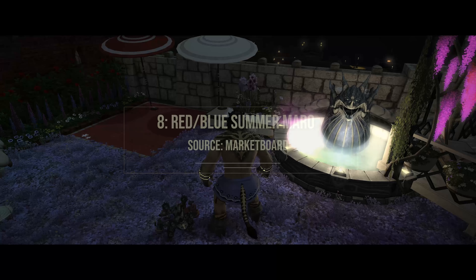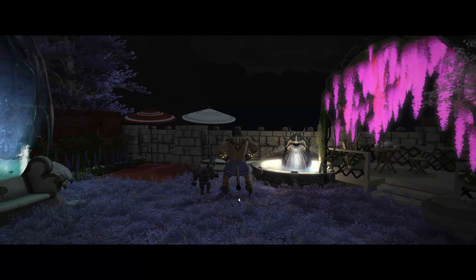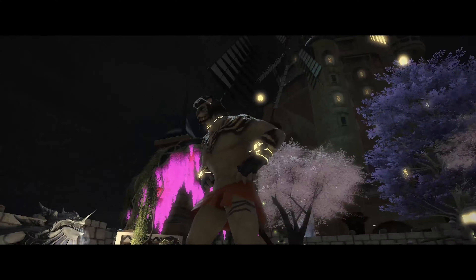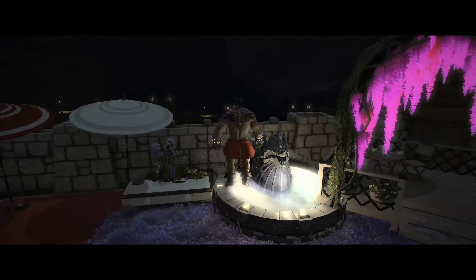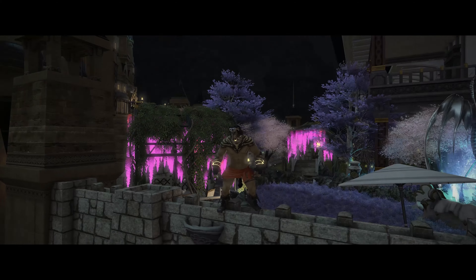Next up is the Red Summer Morrow and the Blue Summer Morrow. I'm going to demo some of them. You can see this is kind of like a Coral Beach Brief or Type 2B, but with a little bit of a towel over it. So if you're looking for something a little less showing and a little more conservative, you might consider picking this one up. It's definitely good, and the color variation is fantastic.